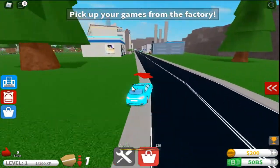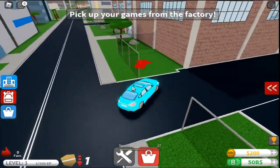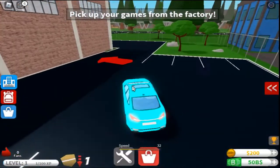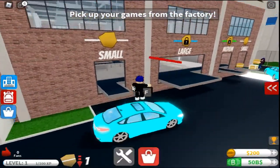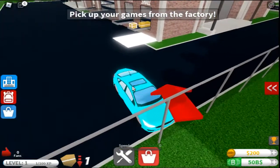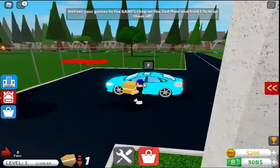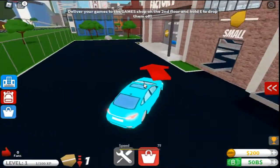Approaching the factory — there are my games. Pick up crates. Got them! I love my games. Shop is on the second floor. Hold E to drop them all. This car is way too fast — just realized that now.